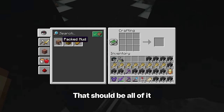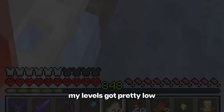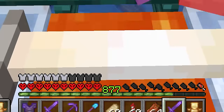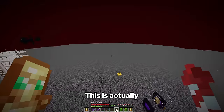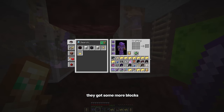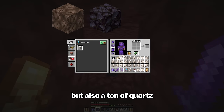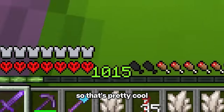That should be all of it. But I was noticing that as I made some tools, my levels got pretty low — time to AFK at the gold farm. All of that gold is from one hour of AFKing. This is actually really convenient because if we take the gold to the piglin farm, they got some more blocks we need: soul sand and blackstone, but also a ton of quartz and string. I'm also now level 1015, so that's pretty cool.